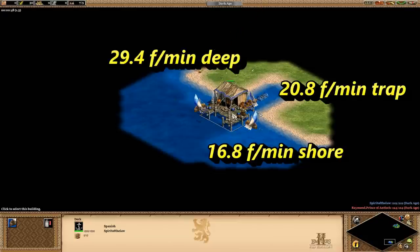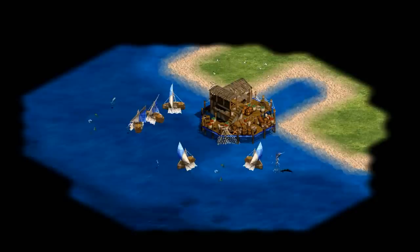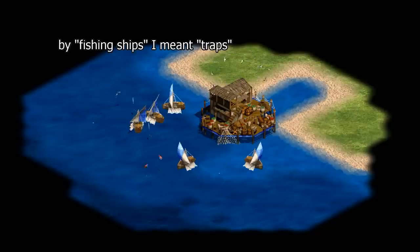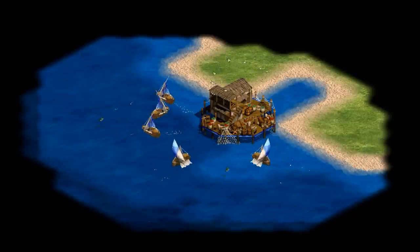First of all, we can eliminate shore fish from our test. Fish traps universally collect faster than shore fish, so they'll never be the more efficient option. We all know that if the deep fish tiles are right beside the dock, they're the most time-efficient way to gather food in the game. There's no reason to build fishing ships in this situation since they gather slower and they also cost wood, but we're just going to ignore that little factor until the end.